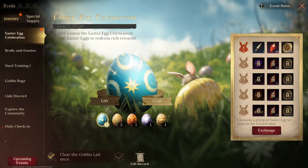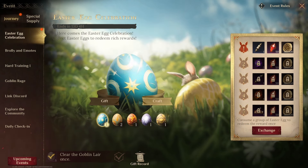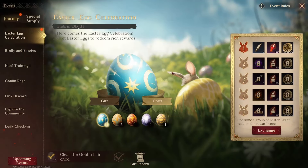Just quickly, an update: today we have Easter Eggs Celebration available, so we do the daily quests and missions and we can get five random Easter eggs. I was lucky enough to get one of each, and I also received a gift from Zay Lazuski, one of my viewers — so if you're watching, thank you very much.